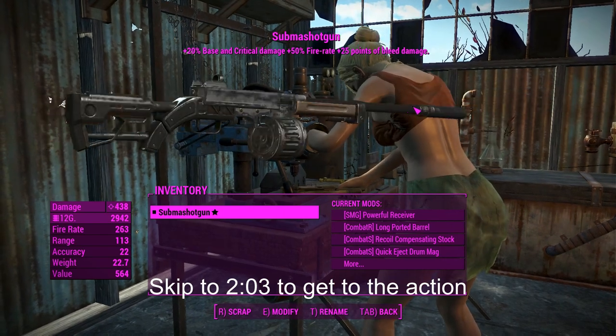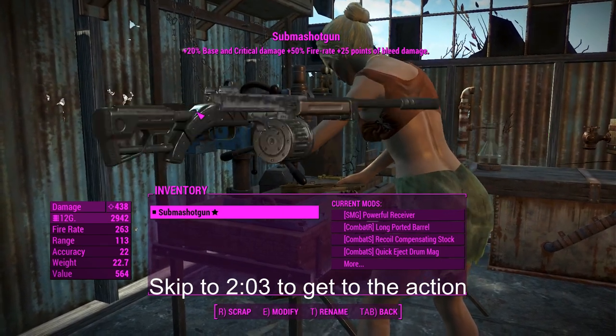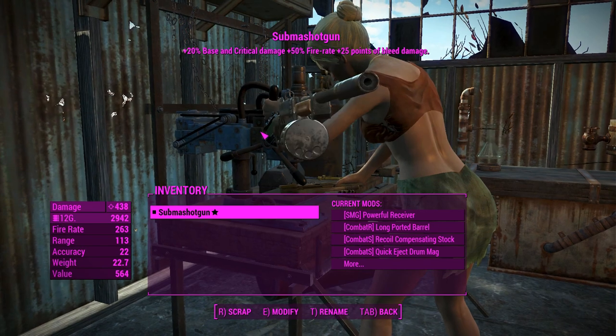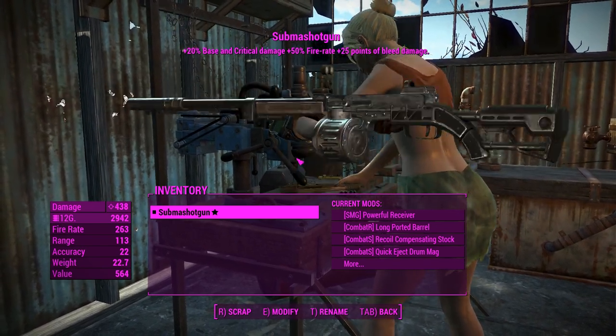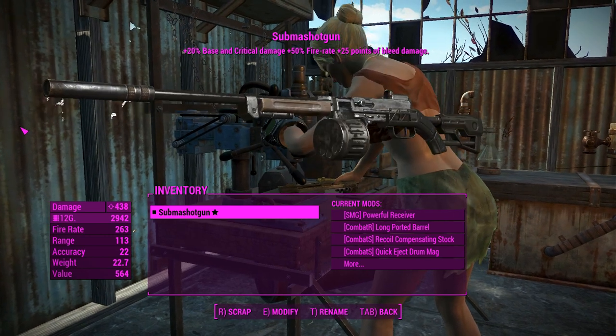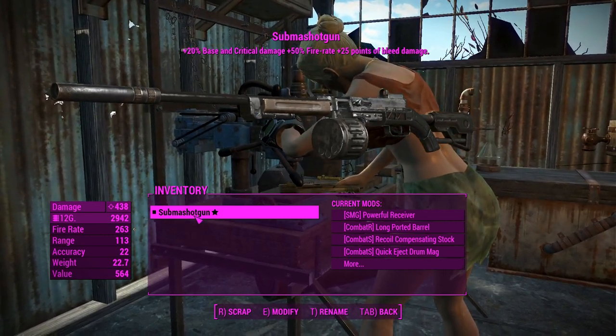G'day, this is Captain Noob and this is the Subma shotgun — a submachine gun fused with a combat shotgun, with what I'm going to guess is reasonably good damage output. Getting into the attachments here so you can make this at home if you feel like it, otherwise just skip straight to the action.